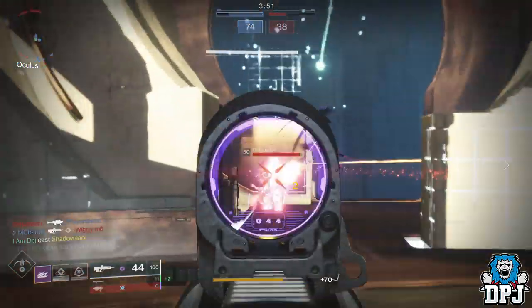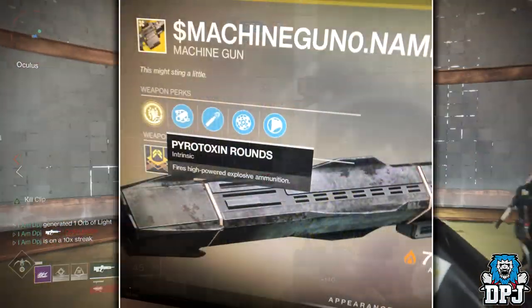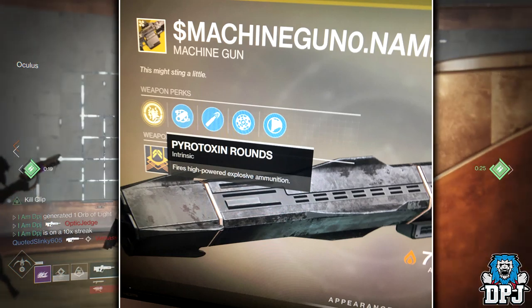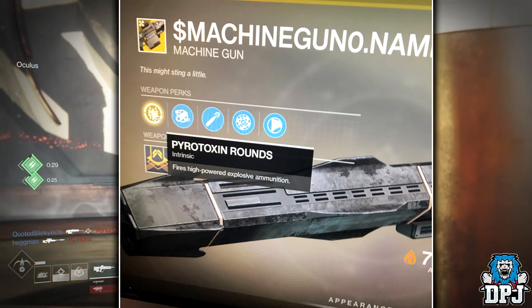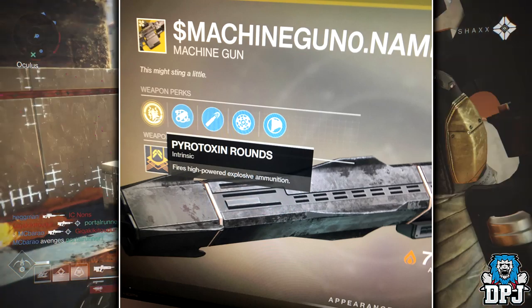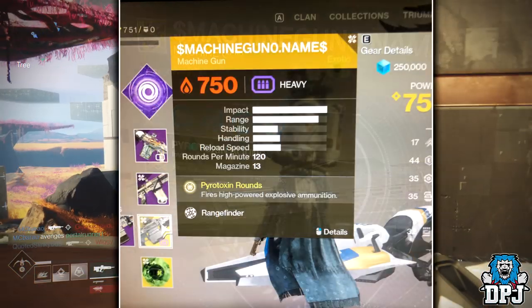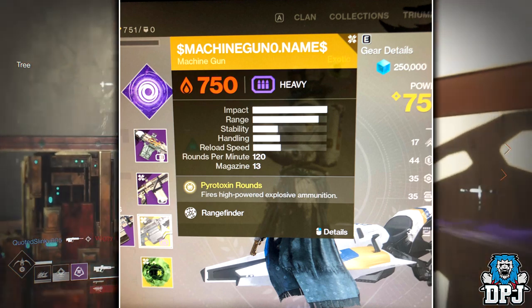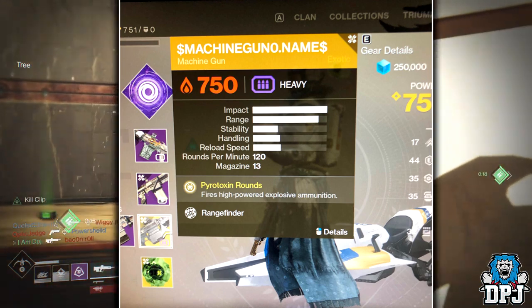Next up we have a first look at the Bug Machine Gun, which definitely has a placeholder name. This was first revealed as a weapon model — I believe at Guardian Con or an event just before — but this is the first in-game image we've seen of it. We can see its stats with that max impact, which is beastly, and its intrinsic is called Pyro Tuxing Rounds: fires high-powered explosive ammunition. Wicked.